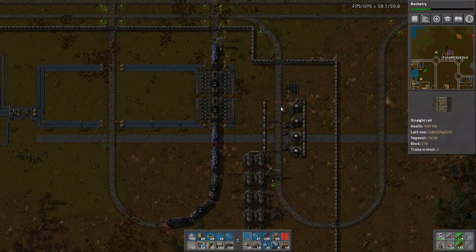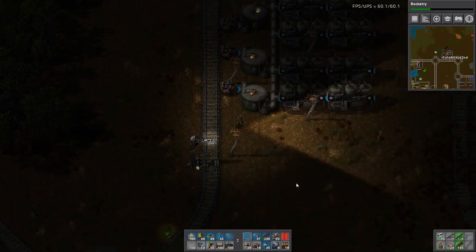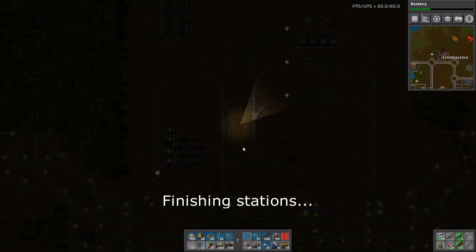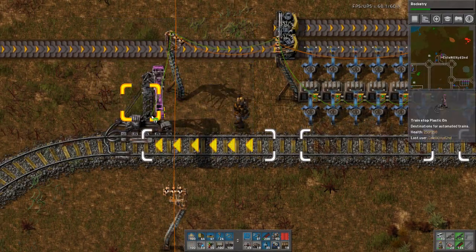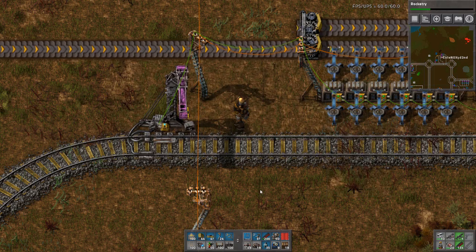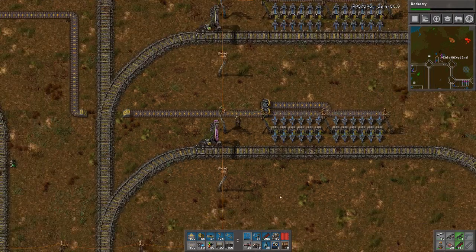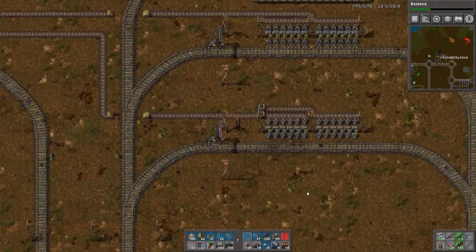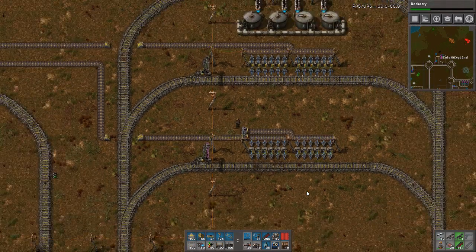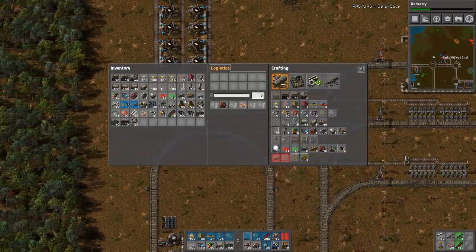Grab some steam off, paste it, and the train should come by soon. But soon I will have second-tier items — they just need red circuit boards. And I know they're called advanced circuit boards, but I always call them by their color. I usually do it with lines as well.